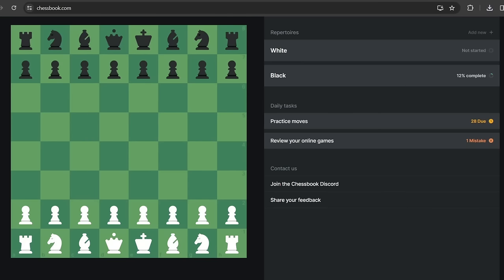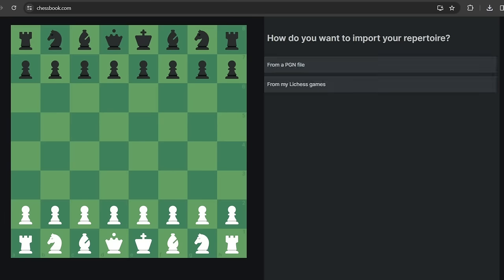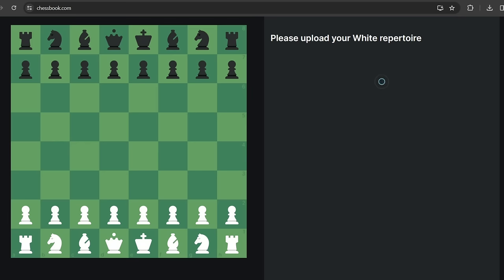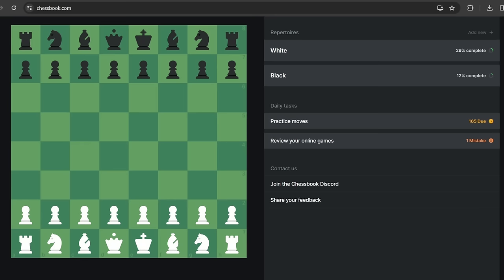Chessbook is an excellent tool to help you learn and build your repertoire. What you do with Chessbook is import your repertoire either by hand or by importing a PGN. I'm going to do that now for the Vienna game — I import from a PGN file and upload my study. This is the PGN of the entire study I created to record this video. It now recognizes the Vienna game as my repertoire. So what I can do is practice those moves. It took me a minute to import this repertoire. If you want the study and want to learn the Vienna, you can find the link in the description below.